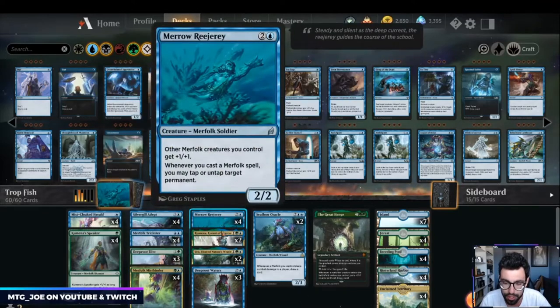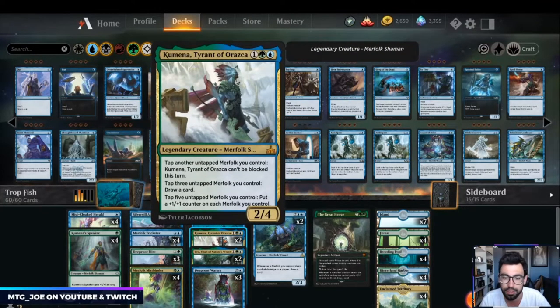Mistbinder and Rejury as mentioned, plus a couple of Kumenas — it's a legendary creature so we don't want to draw multiples, but it's a three-mana 2/4. You can tap another untapped merfolk so Kumena cannot be blocked this turn, tap three merfolk to draw a card, or tap five to put a +1/+1 counter on all your merfolk.